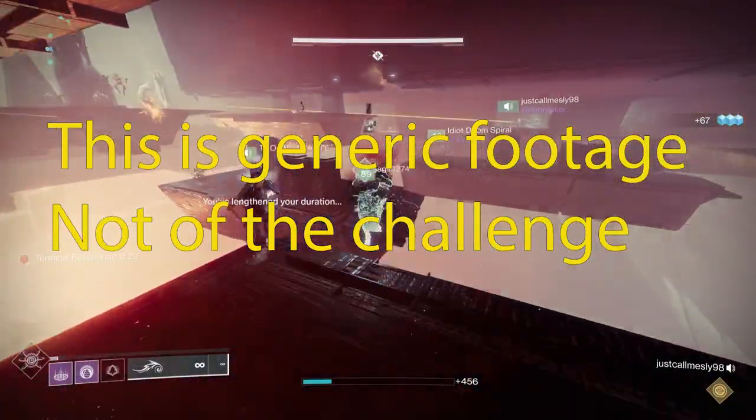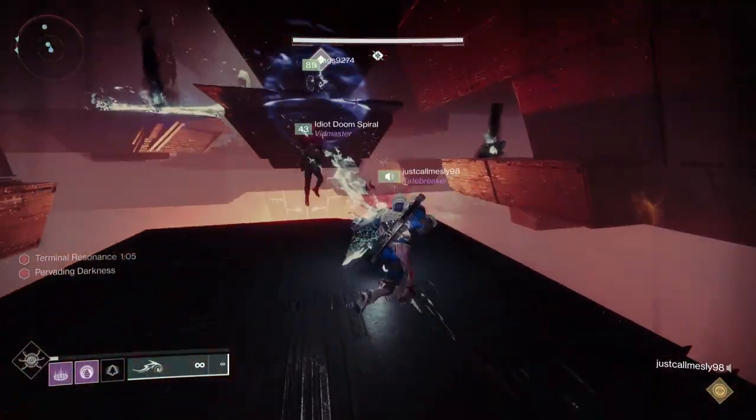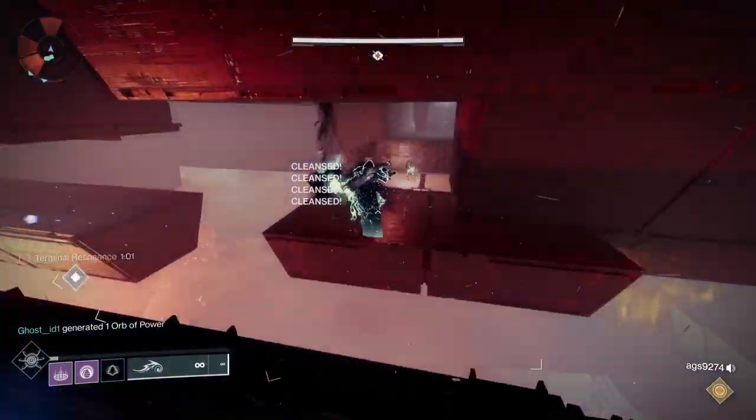Probably the easiest way to cut one of the knights is in that second room — just don't kill the second knight, which means you're probably going to leave the first knight up as long as possible. That's not terribly hard because it is a fairly short room, so that's the way I would do it.